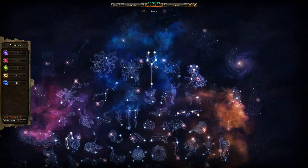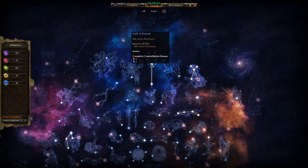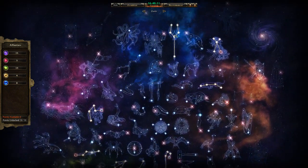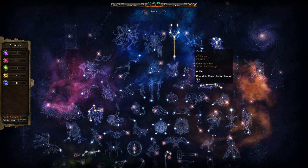Other devotions: Ratosh is very solid overall. It is the one constellation that buffs both you and your pets — gives health and vit res for both you and your pets. There's aether res over there as well. The OA is useless on you, but it gives DA for you and your pets. It also gives some much-needed affinity. Very solid, and you'll be getting this relatively early while leveling.